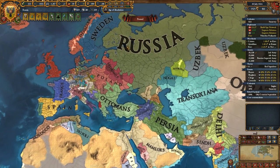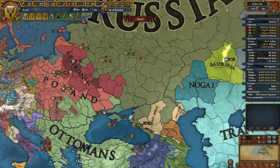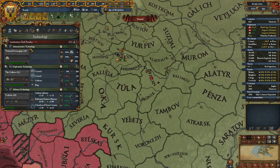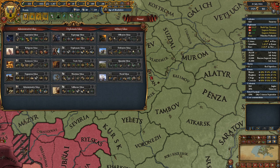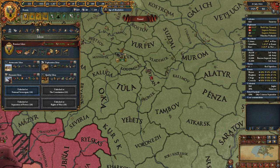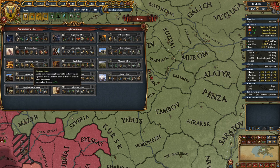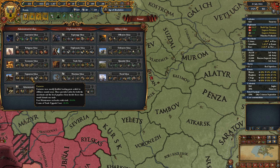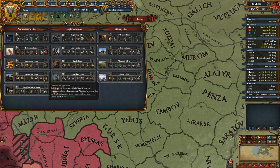Hello everybody, welcome back to Let's Play EU4 Russia. Let's continue on from where we last left off. We have 619 diplomatic points, and we get an extra idea at admin tech 17. I'm thinking probably another admin idea group — economic or expansion. We don't really need another merchant, but we do need the colonists. Two more colonists might actually be a little bit too much.